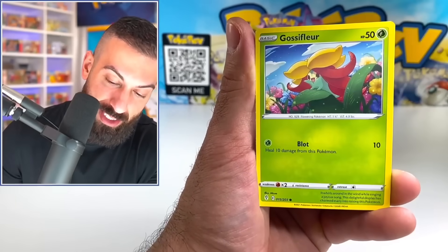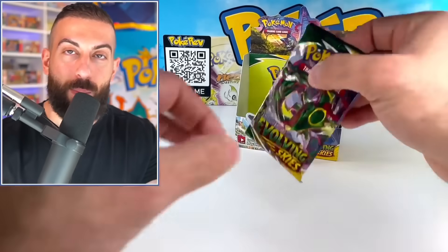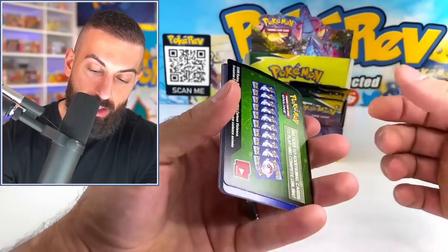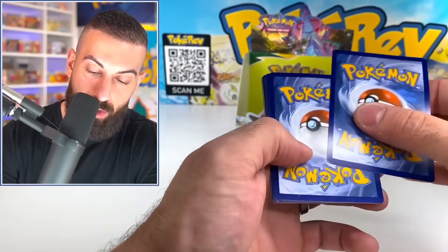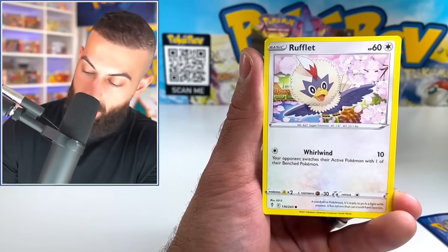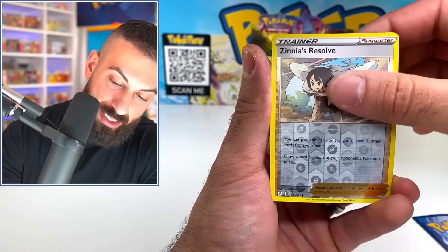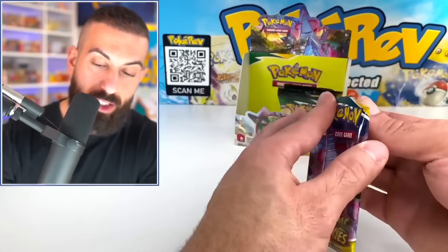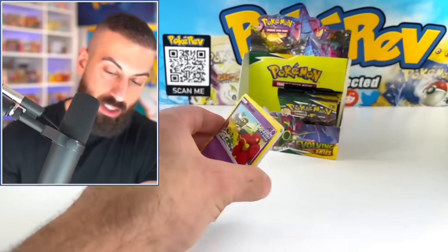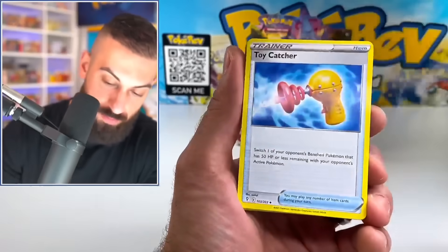Tell me there's a secret rare in this box. Oh no, this is just the game we play, ladies and gentlemen. Alright, should we look? Oh no, every time I look it's always going to be a green code card. We got Rufflet. Flabebe. Earlier days Sword and Shield is when this set dropped, and the pull rate is just not there at all.